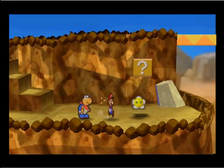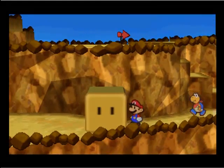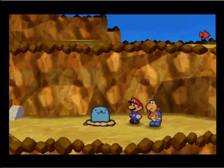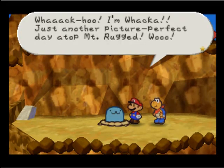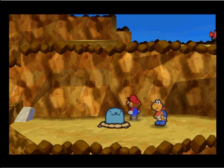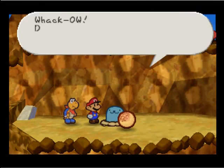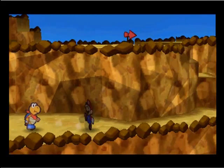I'm gonna level up soon too. Sleepy sheep — good for emergencies. Ooh, it's a Diglet with a mustache, and he is blue. He looks like a Diglet. He's cute. Whacka! I'm Whacka. It's just another picture-perfect day atop Mount Rugged. The sunshine and the fresh air is so refreshing. Whackadoo! Don't hit me. 25 HP and 25 FP.